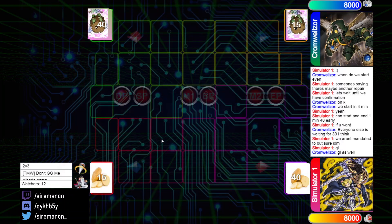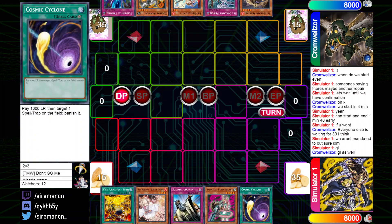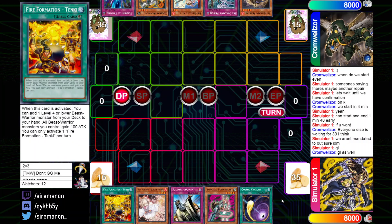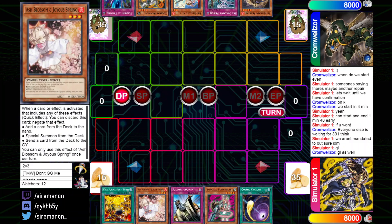It looks like the Zoo player won the RPS and chose to go first. The opening hand for Pure Zoo going first is Tanki, Ash Blossom, Solemn Judgment, Bunny Blast, and Cosmic Cyclone. Really solid hand — has multiple Zoos for being able to play multiple turns in a row and has a pretty solid setup. Not really any floodgates, but it should be good to play into the later stages of the game.